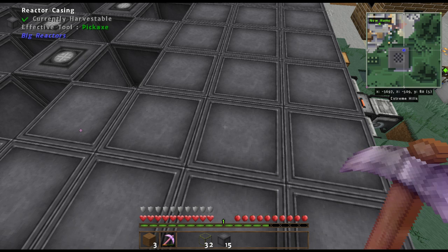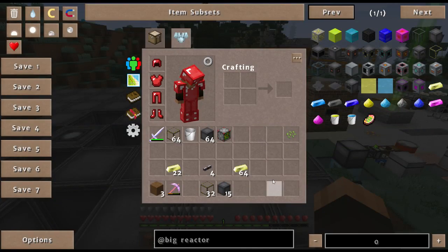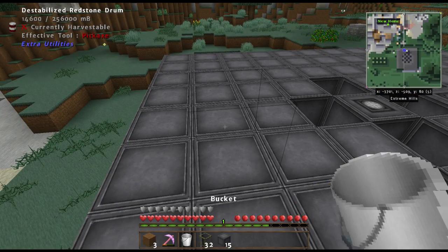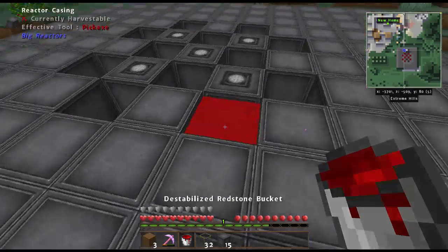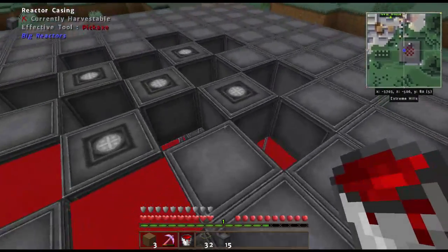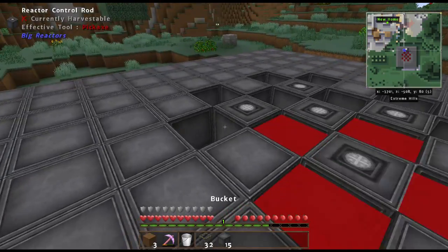First, we put down the destabilized redstone drum. You interact with it, grab a bucket of redstone, and dump it into the spaces inside the reactor. We're using this as coolant to make sure the reactor doesn't overheat. You do this on each space inside.